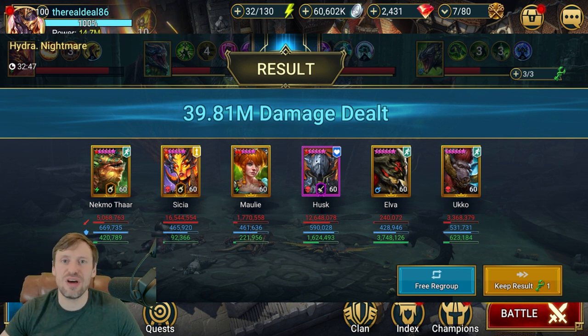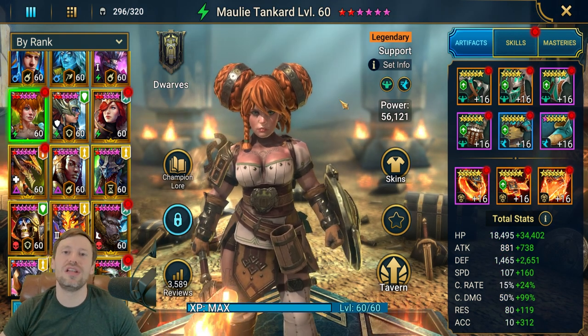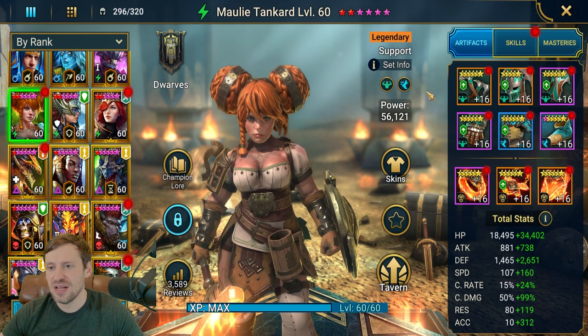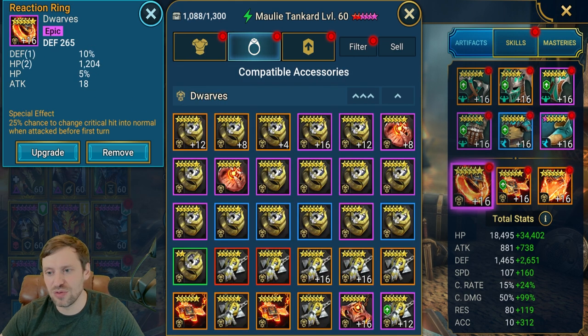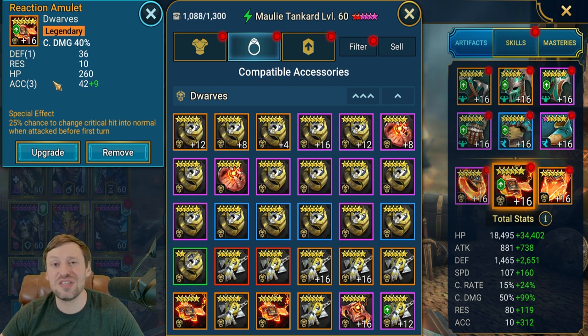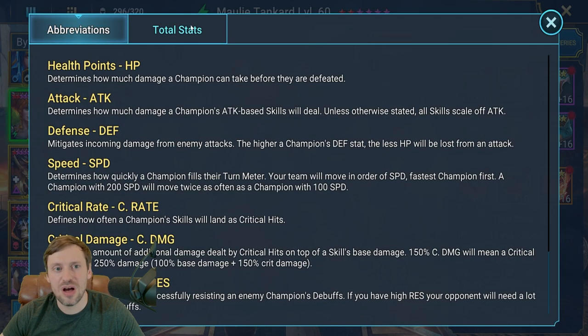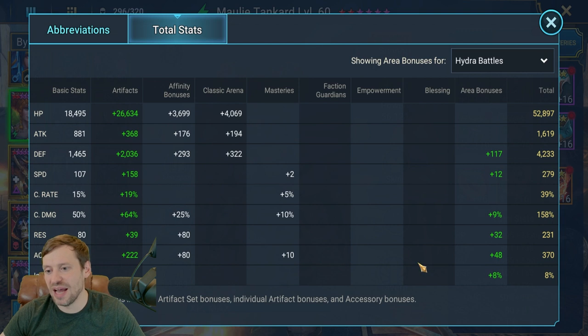Now let's check out champion gear and masteries. First up is Molly — she's in relentless and speed sets. Relentless lets her cycle abilities faster and keep provoke on the head of cleansing for the entire fight. Gloves are defense, HP on the chest, speed on the boots, defense on the ring, a crit damage amulet taken for its triple accuracy rolls, and an accuracy banner with a triple roll.